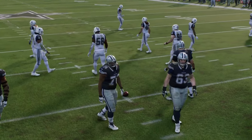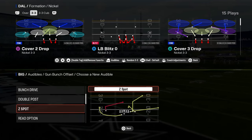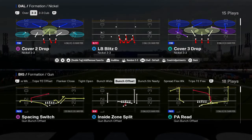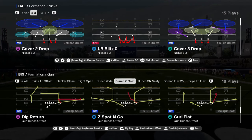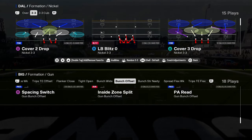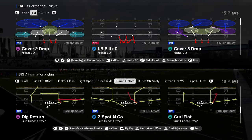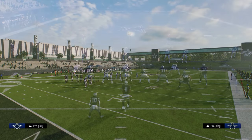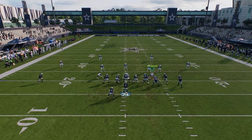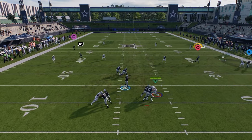You also have a couple of other plays I want to highlight using the audibles. I wanted to highlight Z-Spot and Go, Dig Return, and Bench Pivot — those are probably the best bang for your buck in terms of good plays out of bunch. Dig Return is really another great bunch play you need to be mixing in. This combination of flat and then a super-late zig is really, really good.